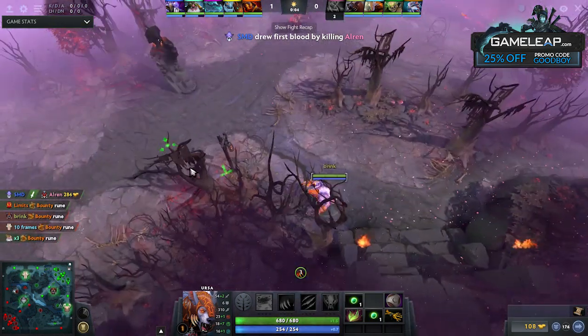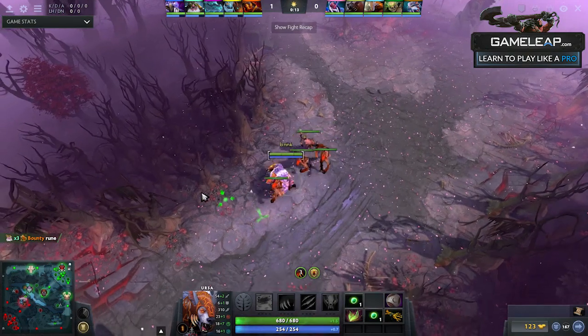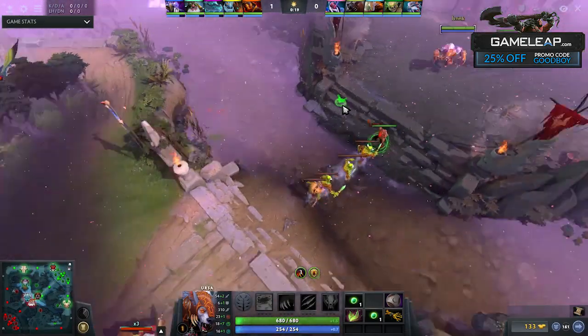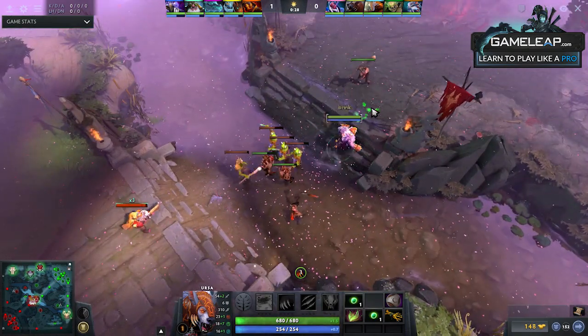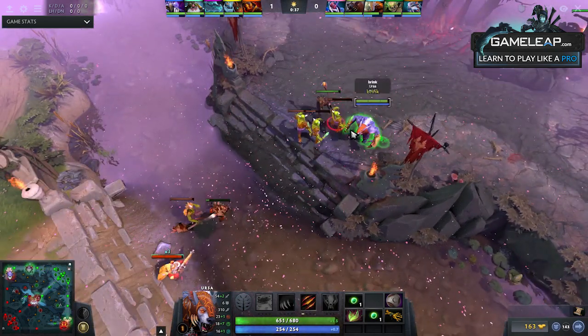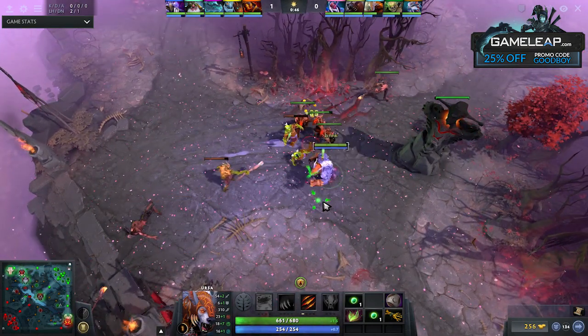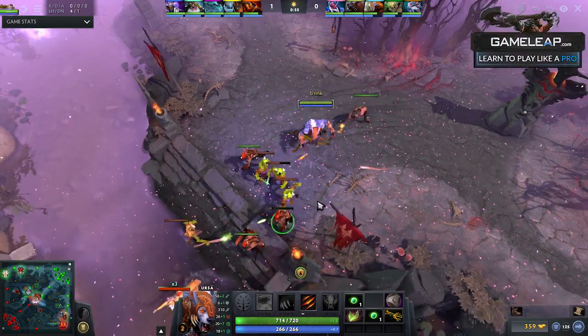For other heroes in a hard lane where you want to stay back, you really want to try to get that range creep in front. When blocking, try to manipulate the wave by blocking certain creeps but not the range creep, getting the range creep to run forward and die first. This allows the range creep to die faster, outputting less damage onto the enemy mid creeps. This makes your wave die faster than the enemy's, causing the lane to push towards your tower — really good for heroes with bad lane matchups against things like Viper or Queen of Pain.